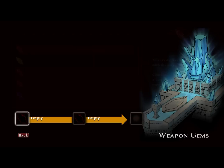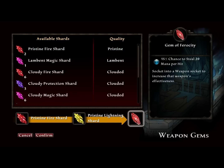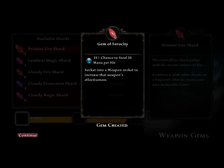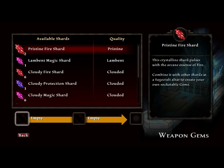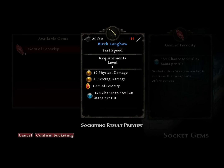Let's craft some gems — we'll do a weapon gem and here you'll find all the available gems. As you put more points into Sage Crafting, you'll be able to gather better gems and use better raw materials. You'll combine shards — for example, a fire shard and a lightning shard — to get a gem that gives 15% chance to steal 20 mana per hit. We went ahead and created the Gem of Ferocity, then socketed it into our Birx longbow. It turns the bow from green to blue and adds the 15% chance to steal mana per hit.